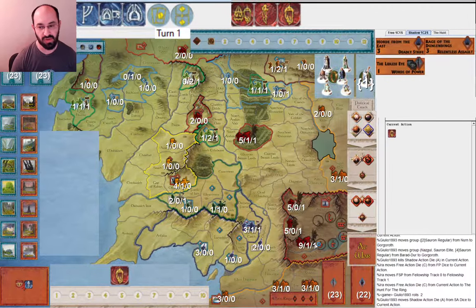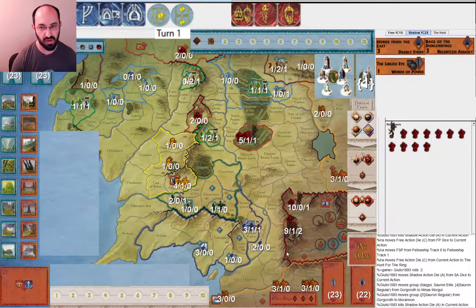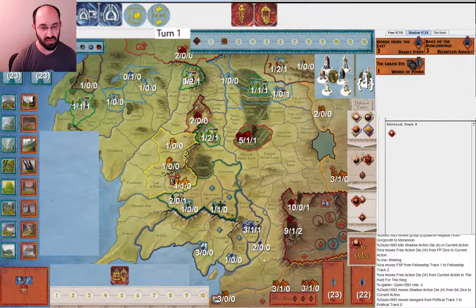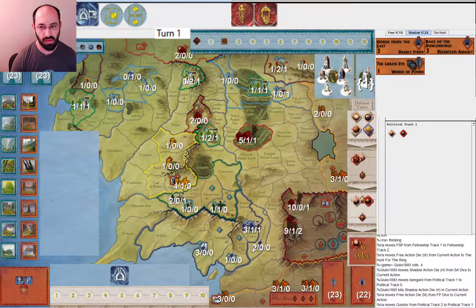Obviously I'm moving the fellowship and they're safe. This is a good configuration of armies - they're ready to go. And I decide to move again, which makes sense. Safe with only one eye, odds are good that I'm going to be safe both times. Then Isengard gets mustered toward war. I go ahead and move Gondor toward war, and Elves are always a good choice. It looks like my opponent's coming toward Gondor, so I want to be ready when the attack comes into Osgiliath so I can use the next action die to muster an elite into Minas Tirith.